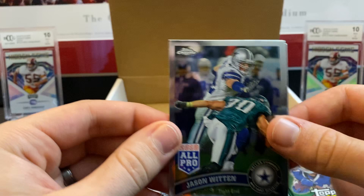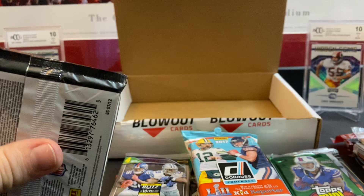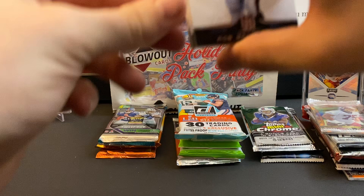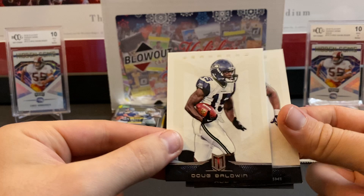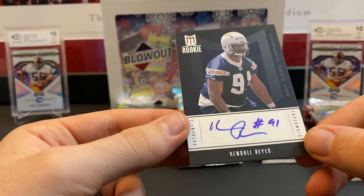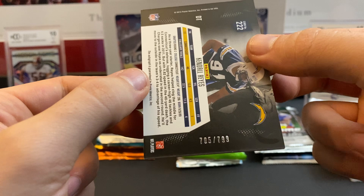Let's do 2012 Momentum. This is kind of the pack you always get in your boom box platinum or whatever guarantees you hits. We know we're going to get a hit in here. Rob Gronkowski, Doug Baldwin, and our hit from the Chargers: Kendall Reyes rookie, out of $7.99. That's going to be our first hit — not terrible.